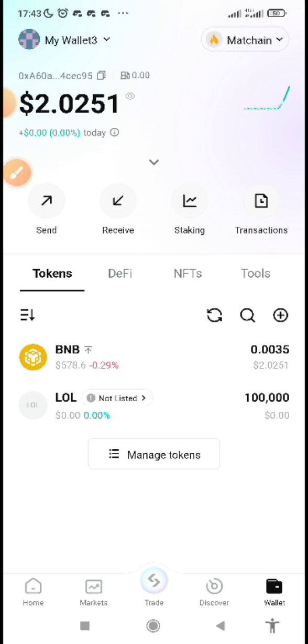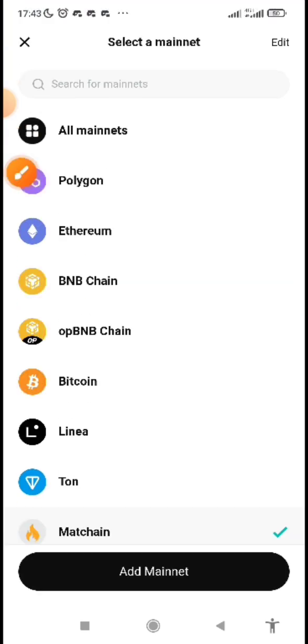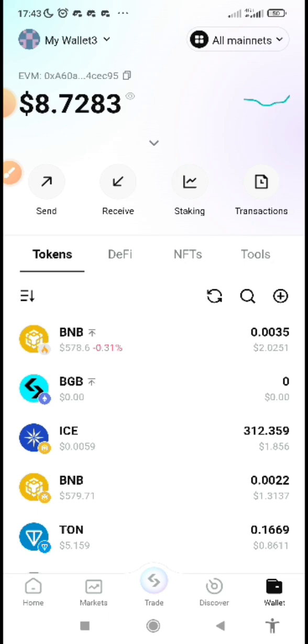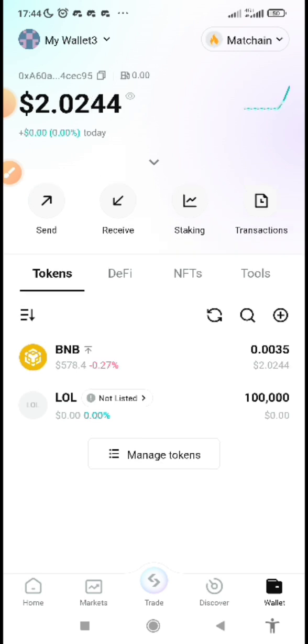Tap the plus sign to add it, then come back and view it in your wallet. Also, I switched the network filter to Matching only — instead of showing all networks, I picked Matching so only those tokens show. You can see I've claimed it. Note that the gas fee used is very small — less than a cent — and you can bridge your remaining BNB back if you need it for anything else. That's how to claim it. If you have any further questions, drop a comment or join my Telegram community. Bye for now.